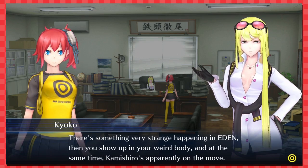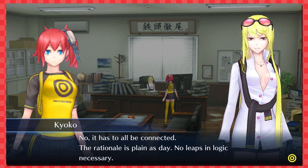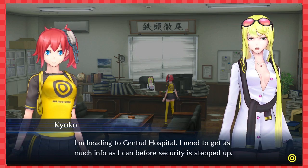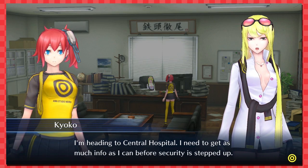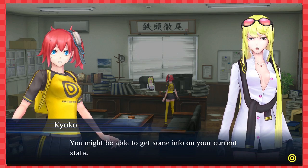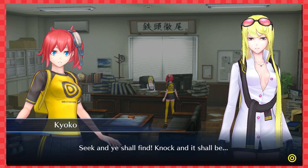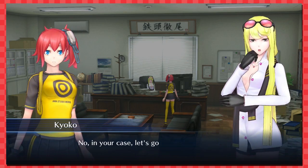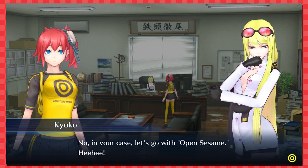'I'm mimicking your hand movements.' There's something strange happening in Eden, and at the same time Kamishiro is apparently on the move — is that all mere coincidence? No, it has to be connected. 'I'm heading to Central Hospital — I need to get as much information as I can before security gets stepped up. I'd be thrilled if you came with me — you might be able to get some info on your current state.'